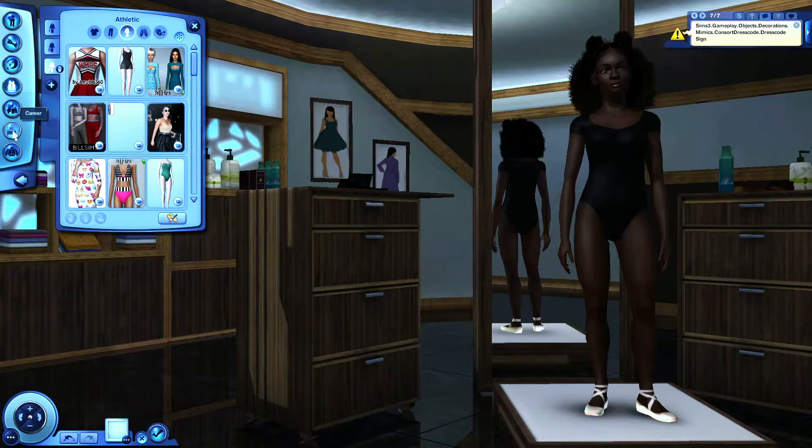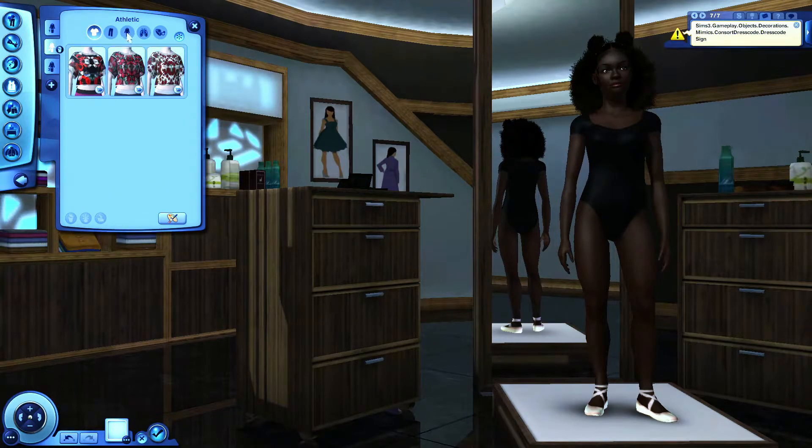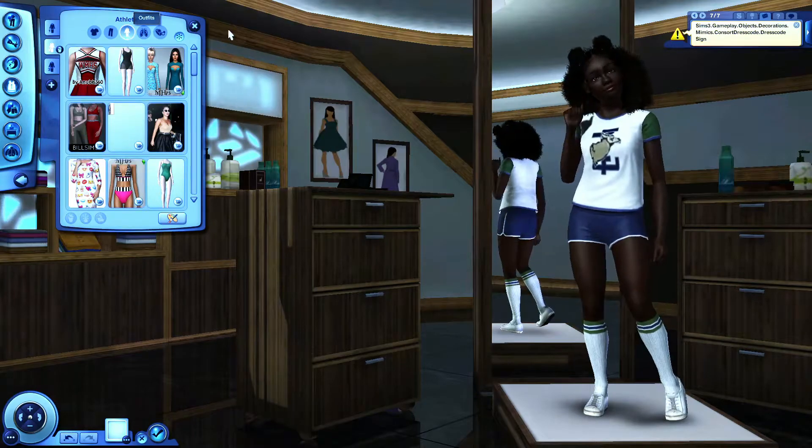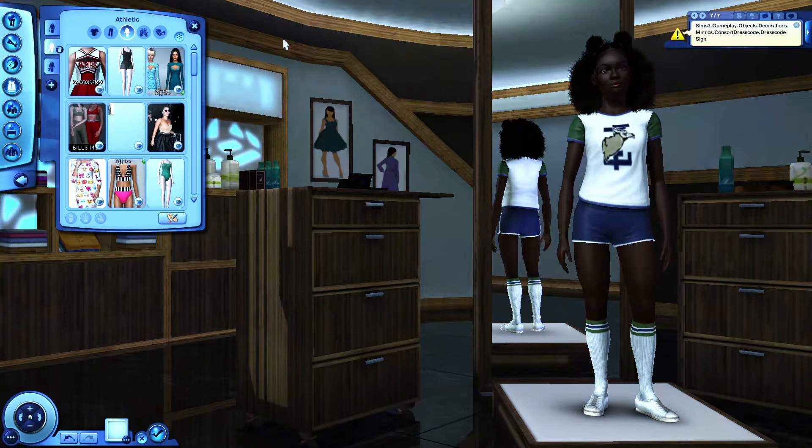So in summary it's two career outfits, swimwear 2, and athletic 2 and 3. Sometimes for athletic 2, instead of gym wear, I would switch to a cheerleading outfit for some of the girls so that the cheerleaders can have a different outfit for their athletic than the regular girls.